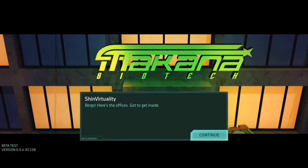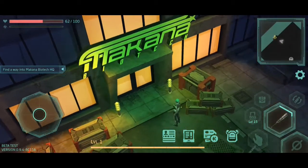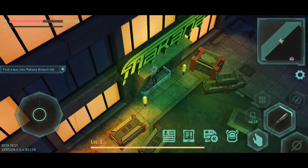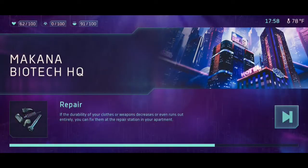I can't get in there, so I guess I'm going up this way. Place I wanted to get to — bingo, here's the office. Got to get inside. How about the door? I got a bat, I can bat in the window, or I can just use the door. Apparently it's 17:58 at 75, 78 degrees Fahrenheit. The current temperature is cyberific.